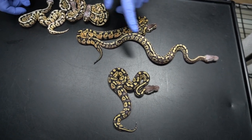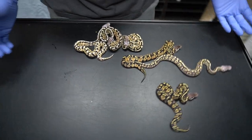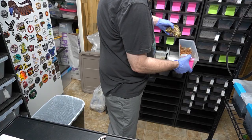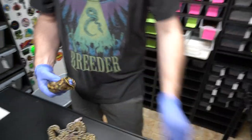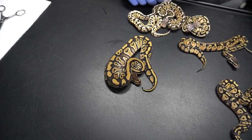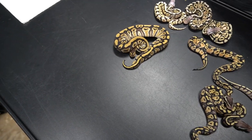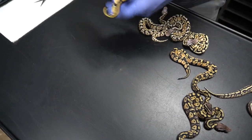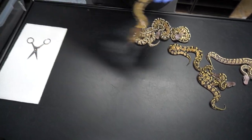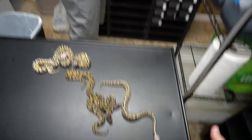It doesn't look calico, doesn't look spotnose, and those are the only other genes in it. We also got this from that same type of pairing, and everybody's saying it's got to be like a fire with some head influence — but it looks like mystic or phantom mojave or something, and that's not in the pairing at all. They're virgin mothers on both clutches, and the mothers are siblings and both are almost identical to each other. I just don't know, guys.